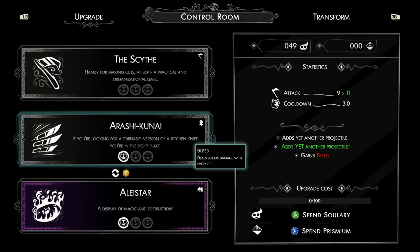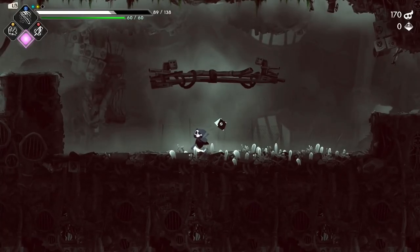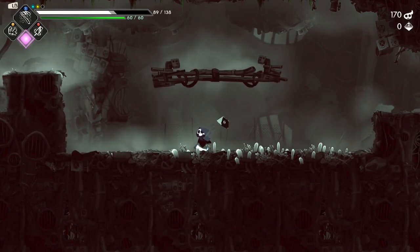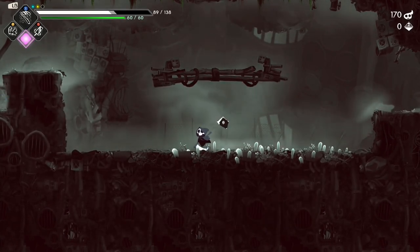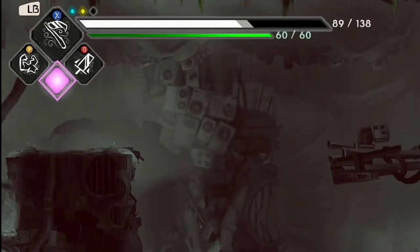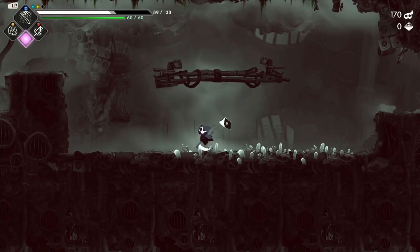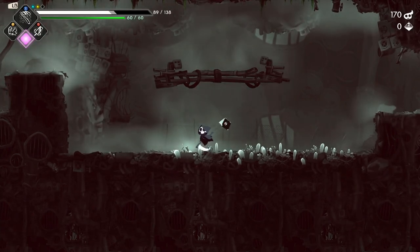Now we're going to take a look at healing — the animas, blue and yellow. Animas are your healing potions in this game. You can see up in the top left-hand corner you're allowed to hold up to three. There's blue and yellow, and it doesn't matter what combination you have — you can have three yellows or three blues.